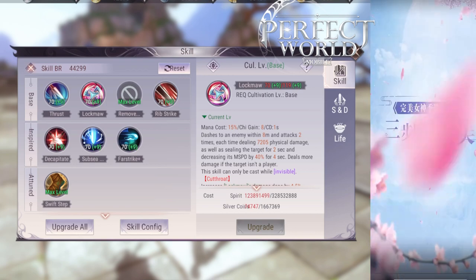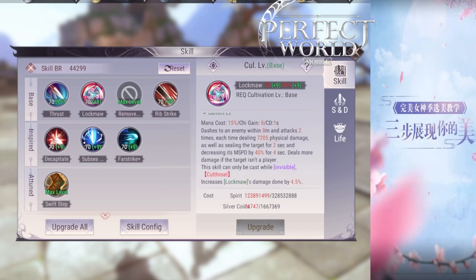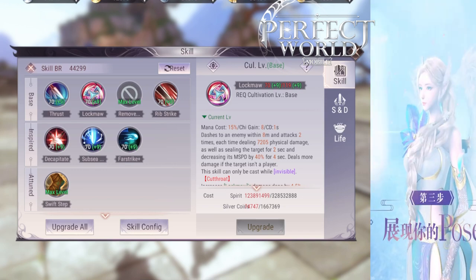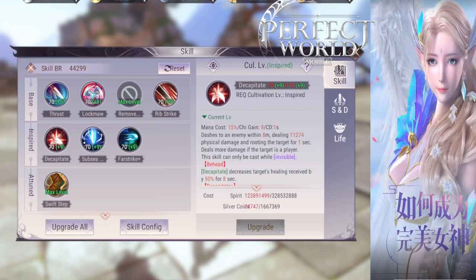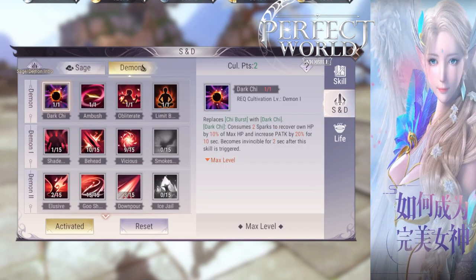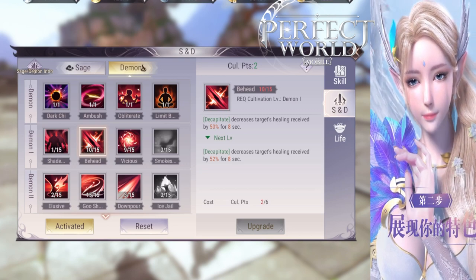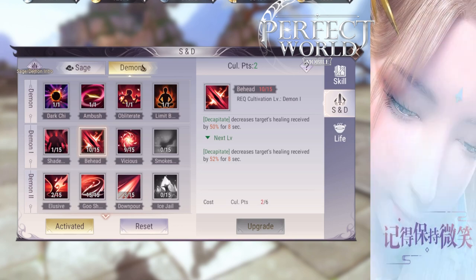Your first seal will be from Lock Maw — you have to do that after you go invisible. You can Lock Maw your enemy to seal them. Your second seal will come from Goo Shuriken. If you get Goo Shuriken, you will be able to seal using your knife throw. Behead is a super strong skill — it will decrease your target's healing, which is very good if your enemy has a healer. Having Behead will reduce their healing by half, making enemy Clerics less useful.